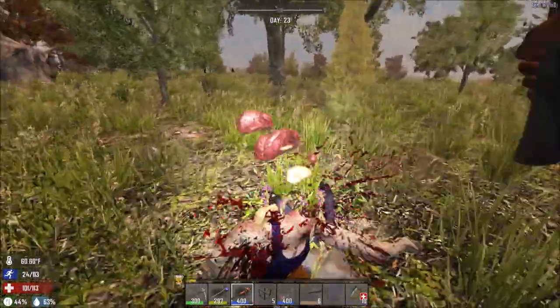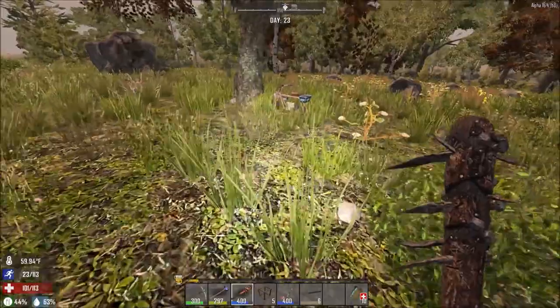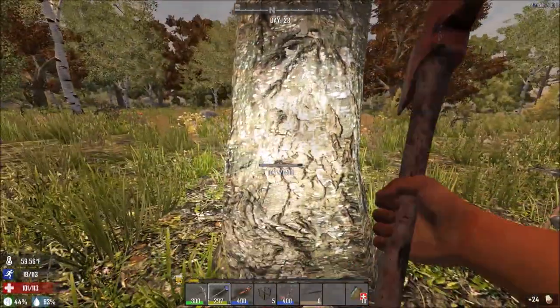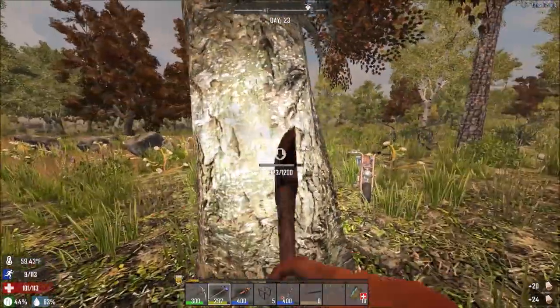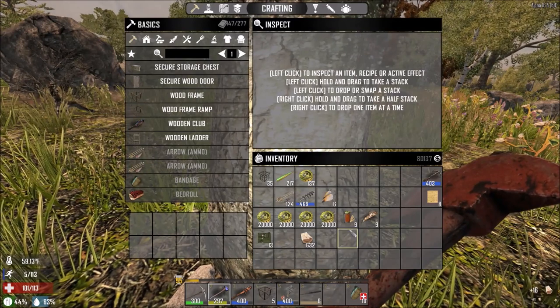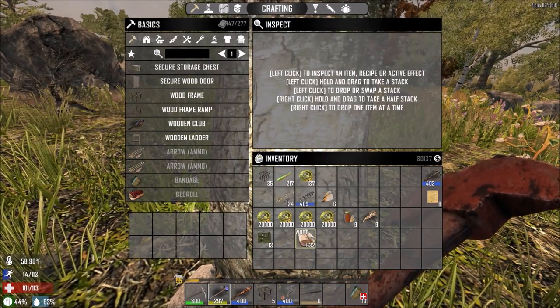By the time you start shooting the gun bandits, they've already killed you. After the first shot they already get like two shots in - it's almost like they have automatic pistols. Not enough stamina. How much wood do I have and how many plates can I make?